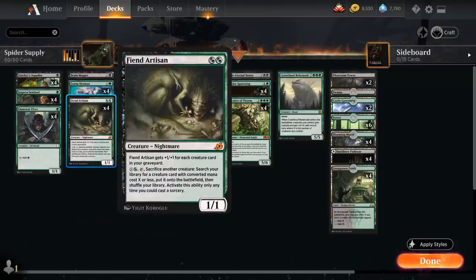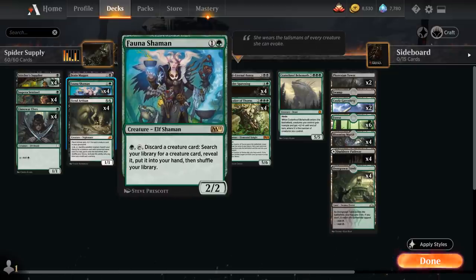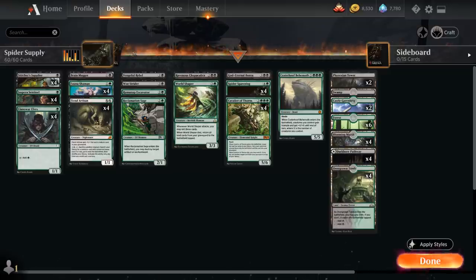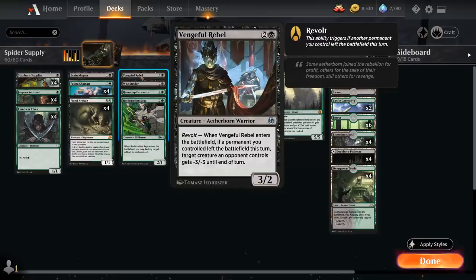At 2 mana besides Fiend Artisan and the full set of Fauna Shaman, we have a singleton Brainmaggot as a silver bullet — you can search it up to take away a non-land card from the opponent's hand until it leaves the battlefield. At 3 mana we have Vengeful Rebel, a 3/2 with Revolt: when it enters the battlefield, if a permanent we controlled left the battlefield this turn, target creature an opponent controls gets -3/-3 until end of turn.